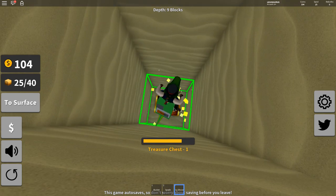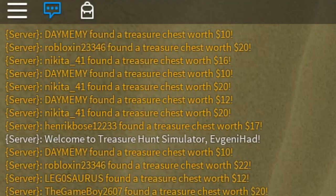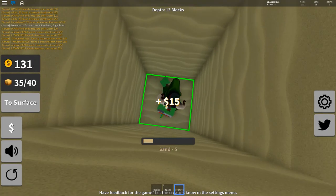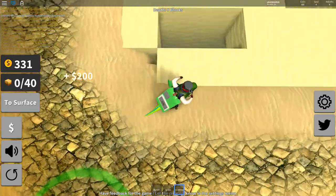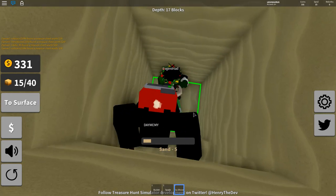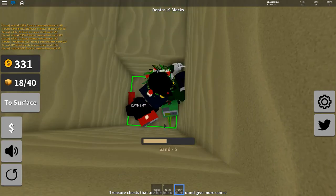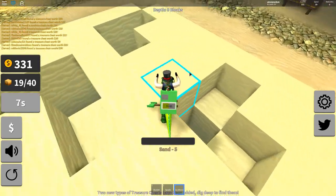I found treasure — 12 coins. That's not very expensive treasure. It says in the chat who found a treasure chest — people are finding treasure chests so fast! I found another treasure chest while I was reading that! There's actually a lot of treasure everywhere — I didn't know. Backpack full, sell it, back to work. Oh, someone else got the treasure — you thieves!